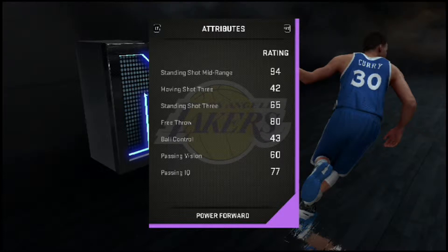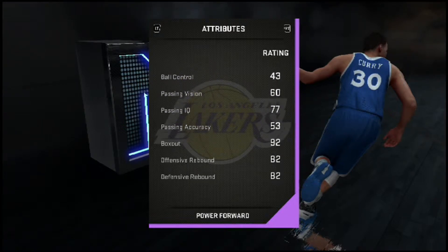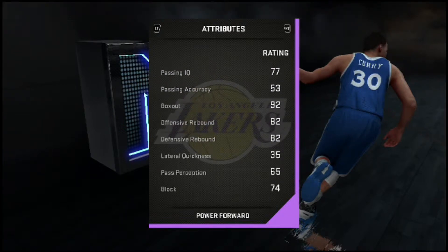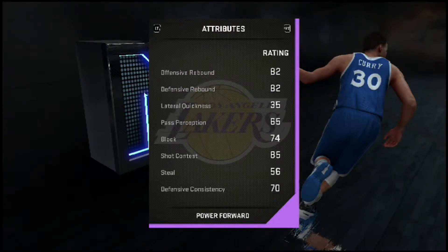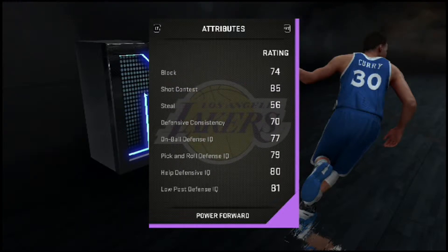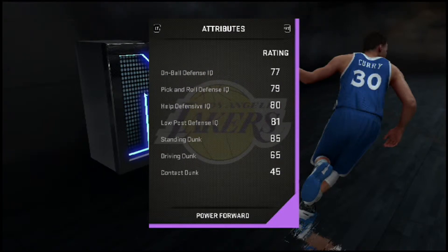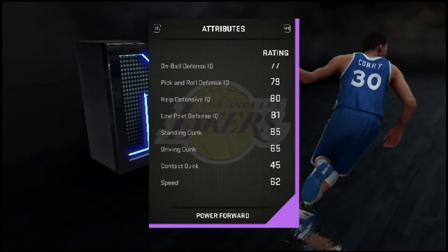He has a 65 standing three, so he might hit one out of every three threes you shoot with him. Free throws are 80, pretty good ball control, passing is okay, box out is amazing, and offensive and defensive rebounds are both 82, so he'll get rebounds. 74 block, 85 shot contest, defensive consistency is only 70, so he's got okay defense.